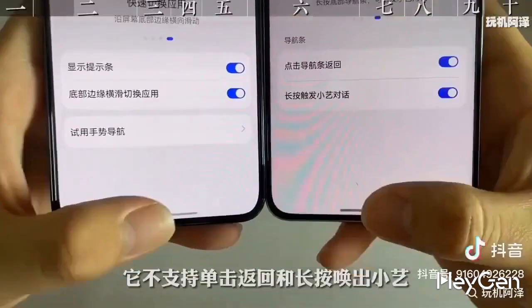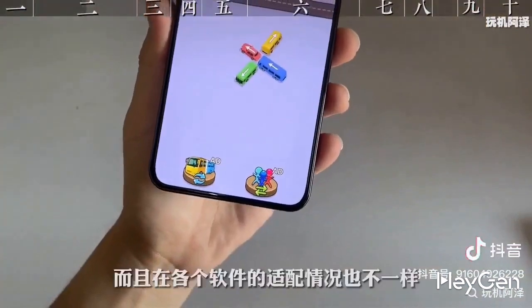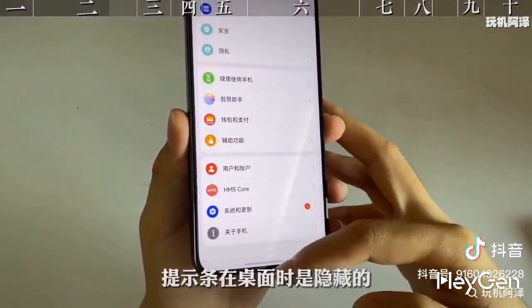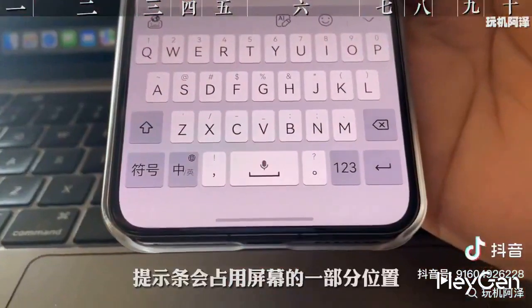The downside is that it doesn't support single-click back or long press to summon Xiao Yi, and the prompt entries can't be immersive during gaming. The adaptation of each software is different, so there may be some small bugs. It should be noted that the prompt bar is hidden on the desktop and will only be displayed when an application is opened, and opening the prompt bar will occupy part of the screen.